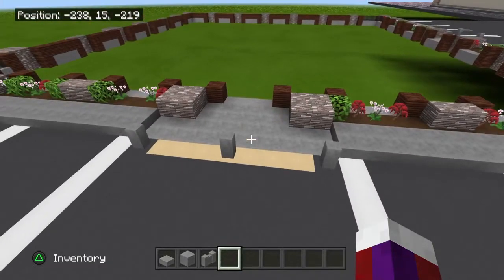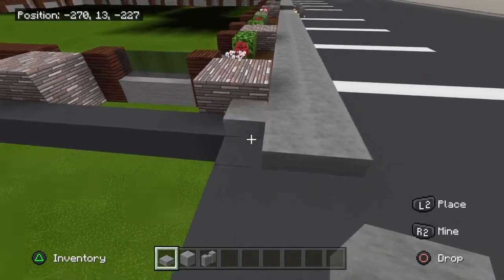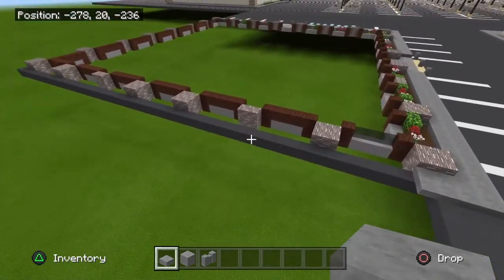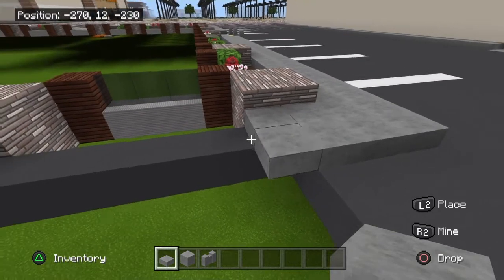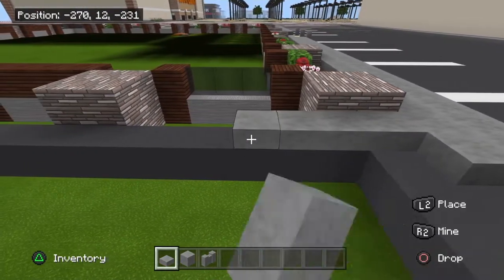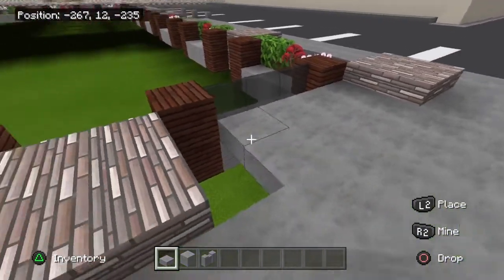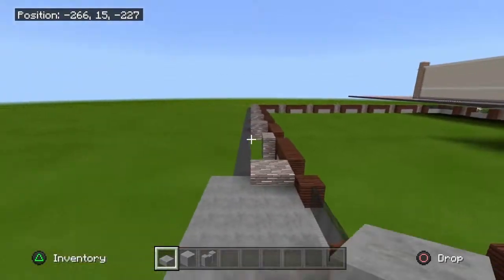Now once you have your foundation figured out, let's look at the sidewalk. Across this side I have the andesite slabs, two blocks across, going all the way down. They step down at this pillar and step back up at the next pillar. In here I have the andesite full block, and then the andesite wall — one in the middle and one here. I have the yellow cross here for caution. The sidewalk goes all the way around; this side does the same thing.